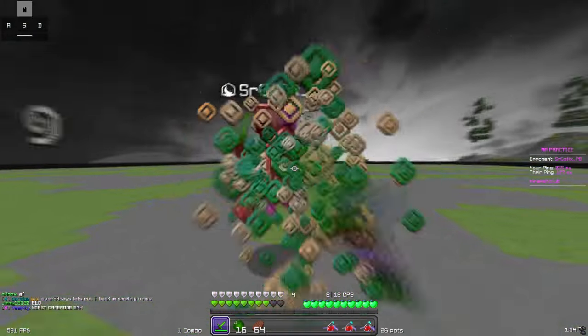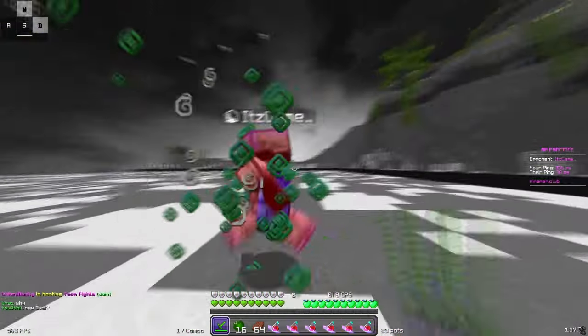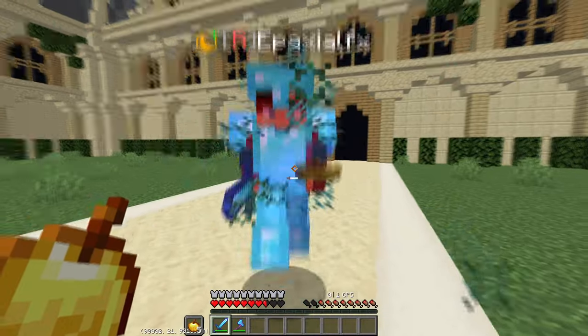Begin your W-tap chain earlier by how much ping you have. If you have 200ms, begin W-tapping 200ms earlier — and I don't just mean on the first tap, I mean on every single W-tap that you do. Disconnect your W-taps from what you're seeing on the screen because it doesn't sync up. However, your aiming, clicking, and strafing — everything else — keep it the same. It's a very simple method and the best part is that it works on every single game mode on every single version.